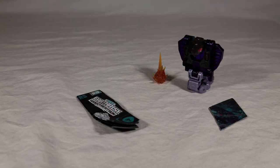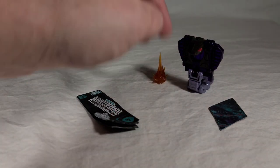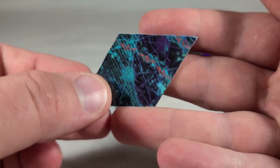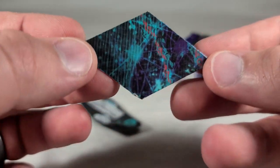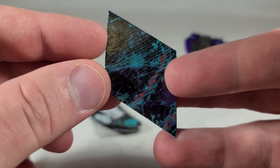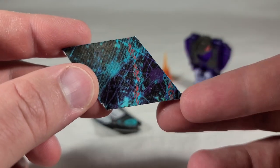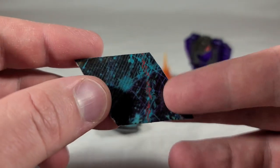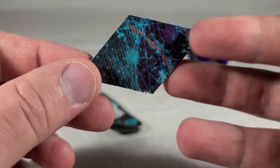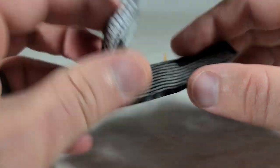Let's open this guy up. Here's everything that comes inside: Slitherfang himself, a blast effect, and here's the map piece. It doesn't show off too much — looks like part of a planet, and then one of those travel trails. We learned from Scorponok's map piece that these are all indicative of different factions or means of getting around the universe, and it looks like we have two different ones here. And then you have his instructions, all folded up.